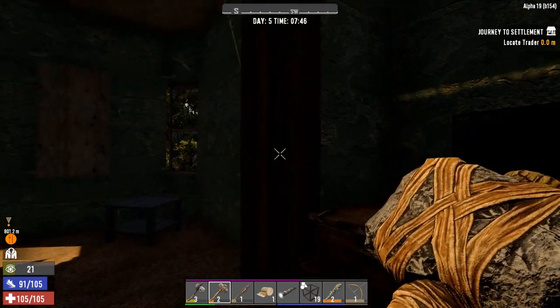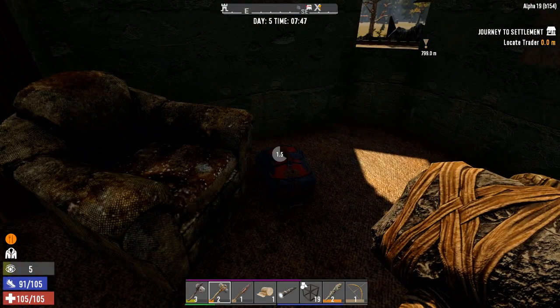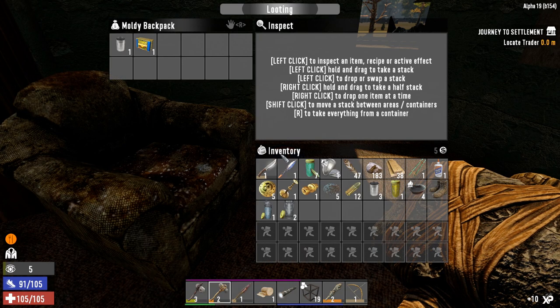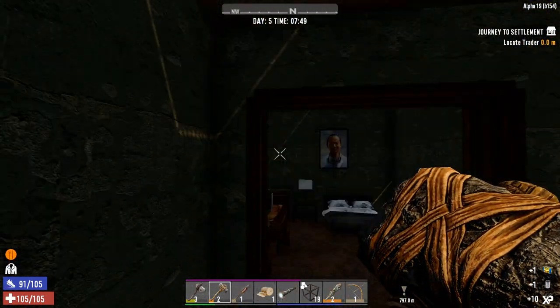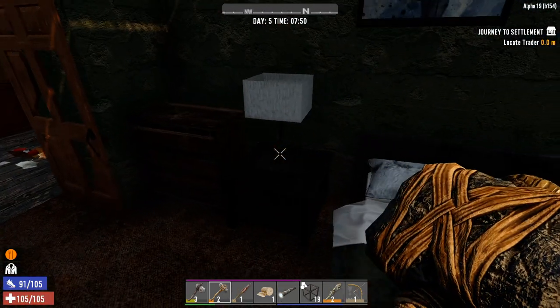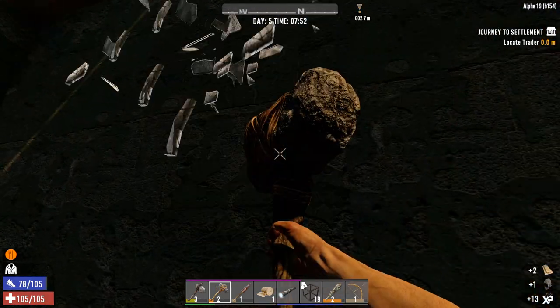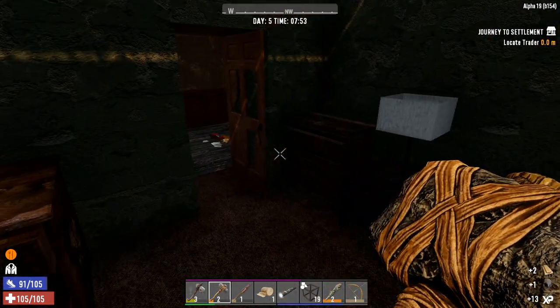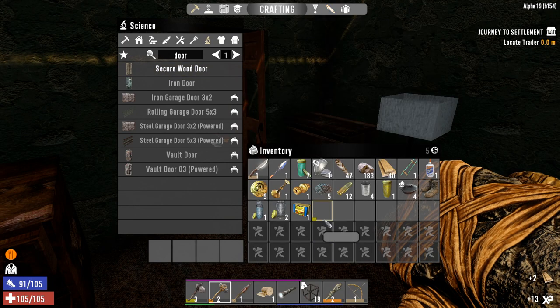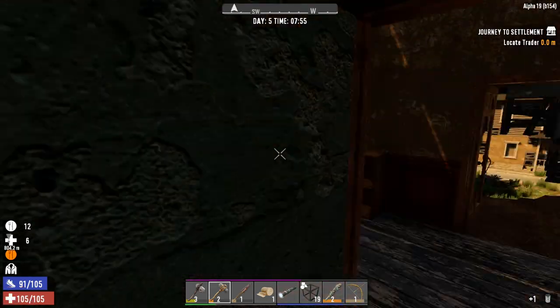Double check and make sure there's no zombie going to jump out at me — only a backpack. Looks like we're safe. Beauty table — nothing there. Nightstand — we've got a hood, which should help us a little bit with the sun. More food — I'm just going to go ahead and eat that because we're still not fully topped up.